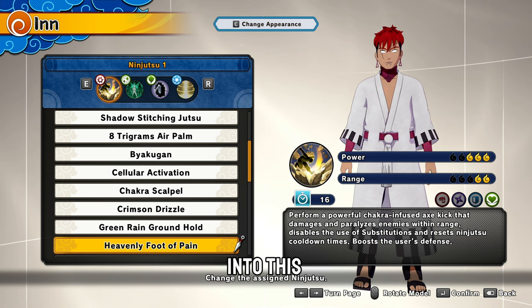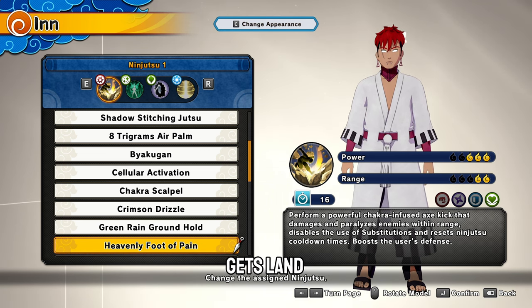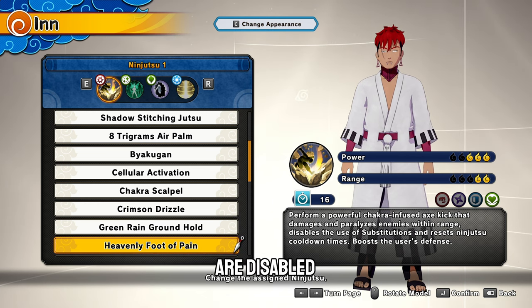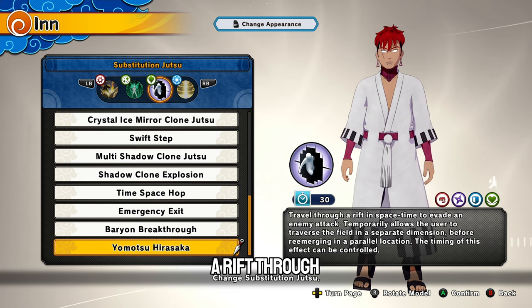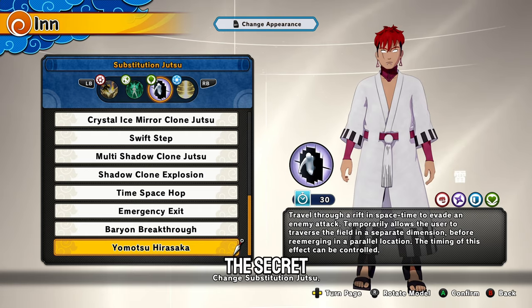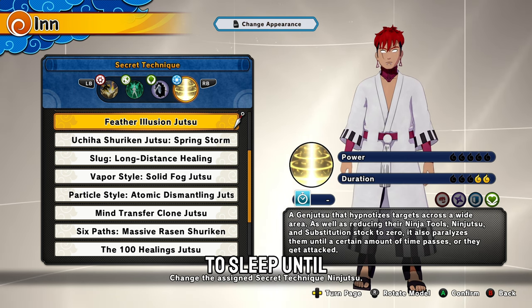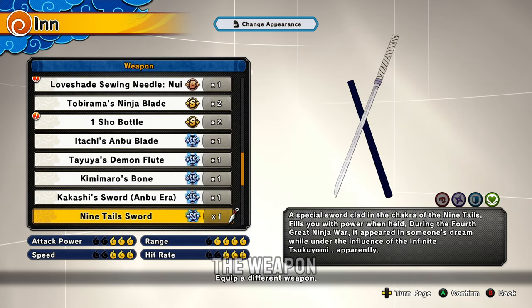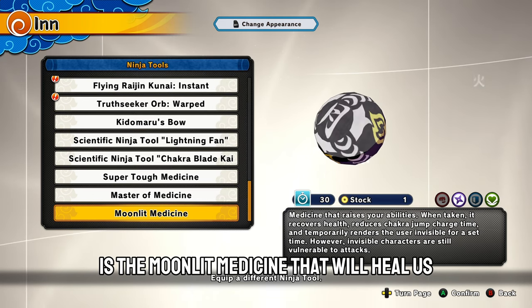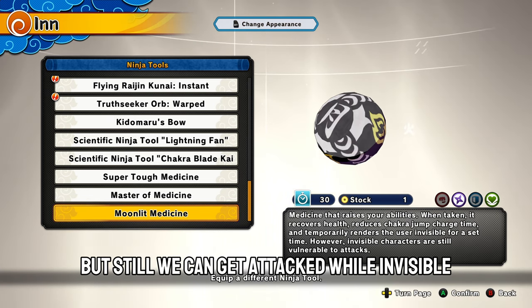Let's get straight into this. First Jutsu is Heavenly Foot of Pain — basically we do an axe kick into the air, slam the ground with our foot, and whoever gets slammed on gets paralyzed, damaged, and their substitution and ninjutsu are disabled. Plus it boosts our defense. Then we have Palm Sage Jutsu that lets us heal ourselves and people around us. As our sub, we got Yomotu Hirasaka that creates a rift through space and time and we can travel while people can attack us. The secret technique is Feather Illusion Jutsu, which recently received a buff — it puts enemies in range to sleep until the time runs out or they get attacked, and reduces their ninja tool, ninjutsu, and substitution stock to zero. The weapon is the Nine-Tailed Sword, and the ninja tool is the Moonlit Medicine that heals us, boosts our chakra jump, and makes us invisible for a period of time — though we can still get attacked while invisible.